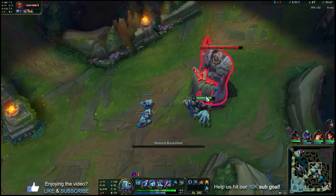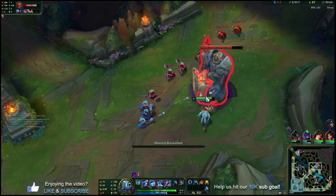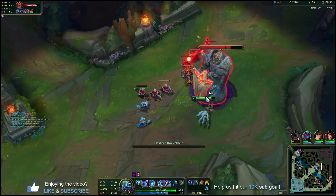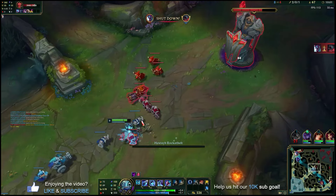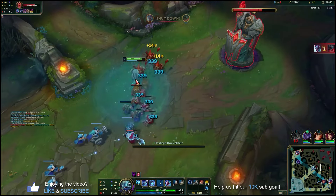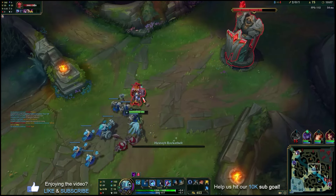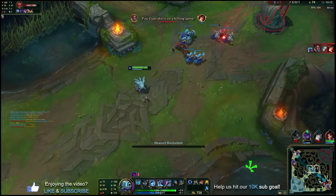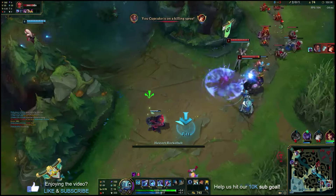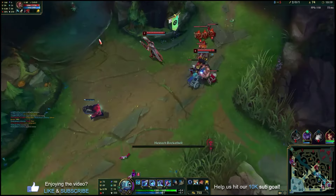Generally you want to make sure you shove out waves before you follow — it's just more guaranteed gold and XP, and that's a safer and more consistent way to climb and carry. We're going to let this wave come out and push this in as fast as possible. With the Rocket Belt, our E clears out backline minions in one shot — really, really powerful wave clear. Looks like there's some stuff going bot. Now that I shoved mid, I can look for a roam bot, and we have Shark and Rocket Belt, so we can be pretty aggressive here.